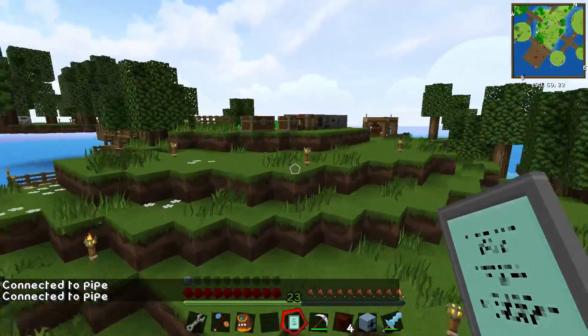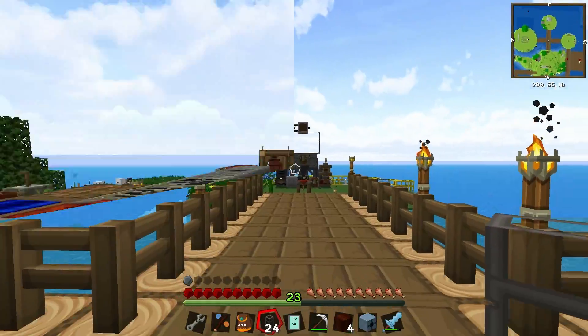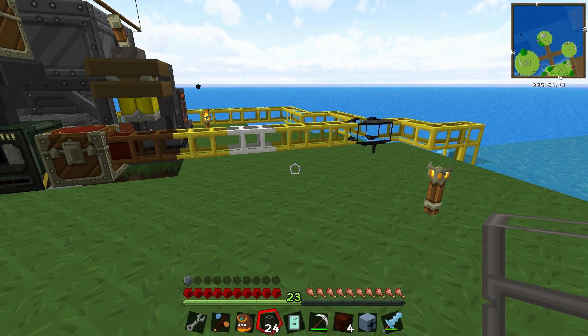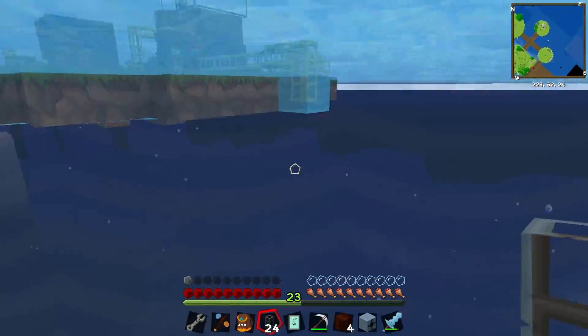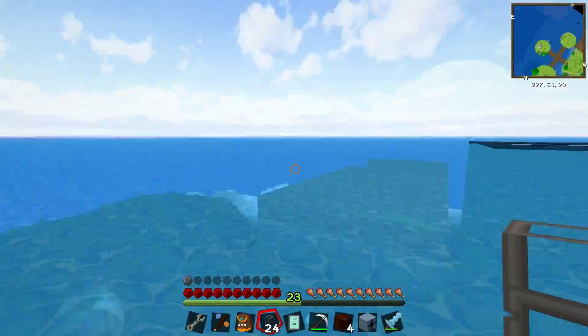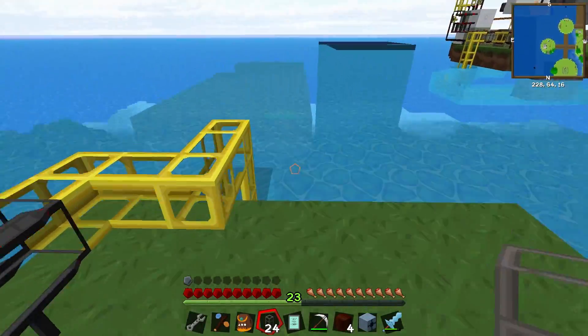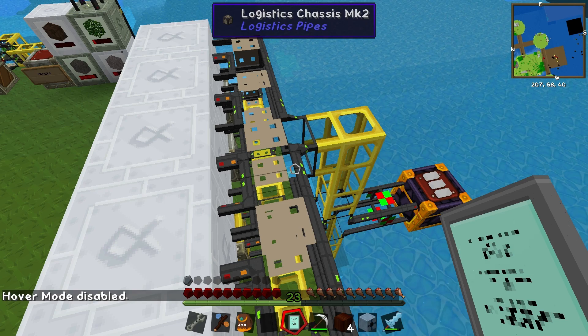Let me right-click on this pipe. I found the source of the problem — when I removed the quarry and the golden pipes to move them, I completely disconnected my logistics pipe system from the power source. I'm going to quickly reconnect these pipes. Now all of these are back online again, and you can see everything is rushing to go places since it hasn't been working for about 40 minutes.